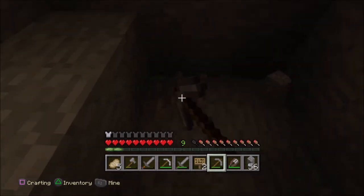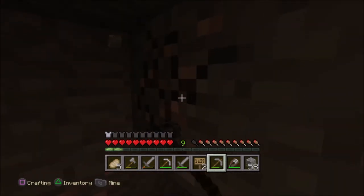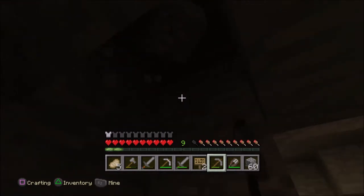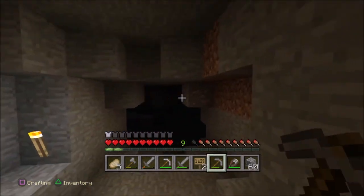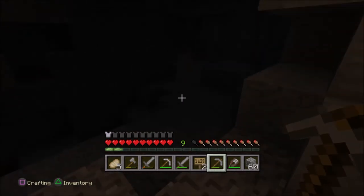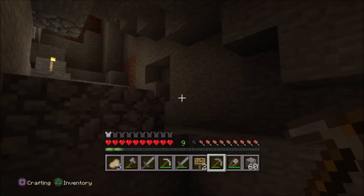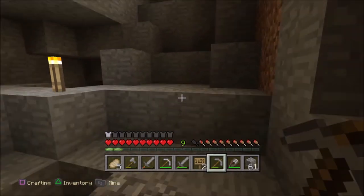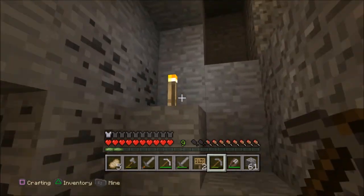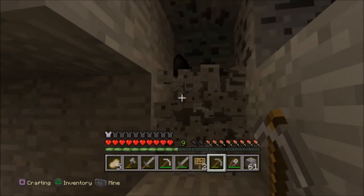Awesome, this is fantastic! Iron everywhere - this is pretty cool. I was about to say I saw some more iron, I just didn't know where. There's what looks like lava over there or something. This is normal mode and there's still no mobs spawning in the caves - that's pretty weird. I don't know if it's weird or if I'm just lucky, because it could be I'm just lucky.